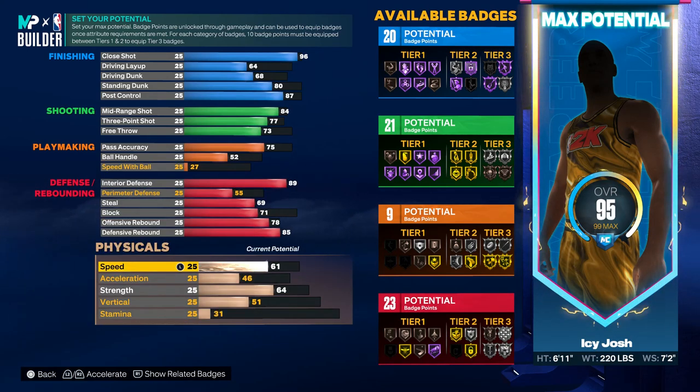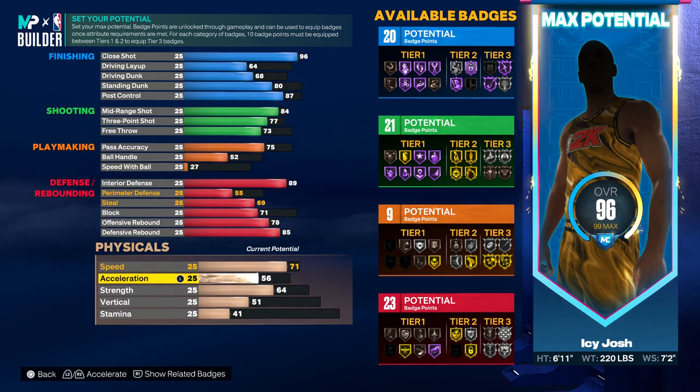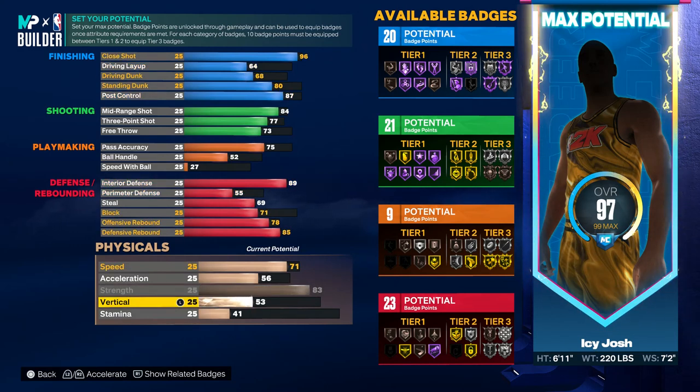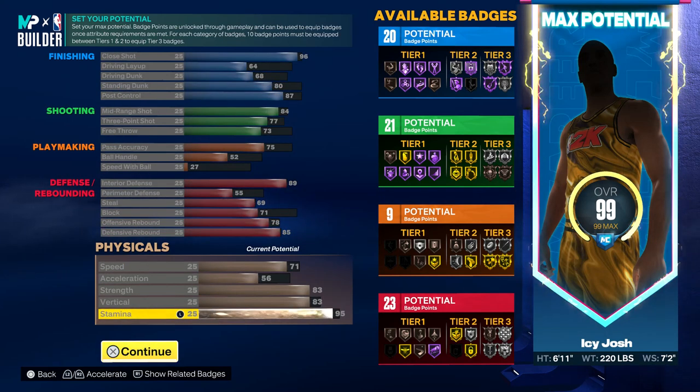For the physicals, you want to put your speed to a 71, leave your acceleration where it's at at 56. Then for the strength, go ahead and put that up to an 83. And for the vertical, you also want to put that to an 83. Then put your stamina to a 95.